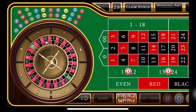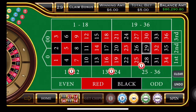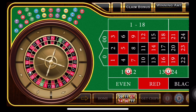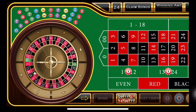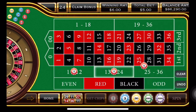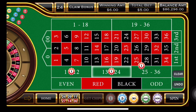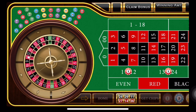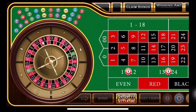And we have a black 29, which is a winner by one unit. A couple more spins, maybe. We have a black 24 — another win! One more. Let's see if this is a winner. If this is a winner, we're going to stop here. We're going to walk away.